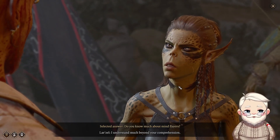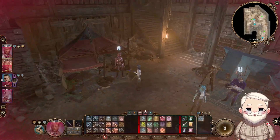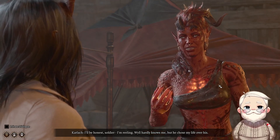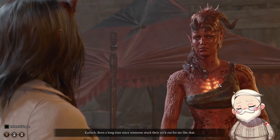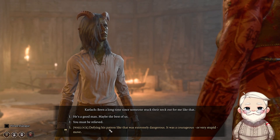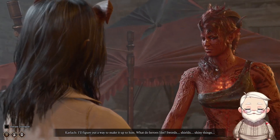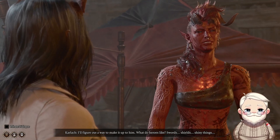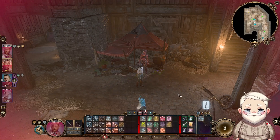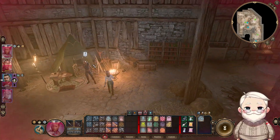Karlach says she wants to be in the group because Will hardly knows her but chose her life over his own — it's been a long time since someone stuck their neck out for her like that. Defying his patron was dangerous. 'Wouldn't be courage without the risk, would it? I'll figure out a way to make it up to him.' Lyzele chimes in about shiny things and then says she does not intend to stay long in this place.